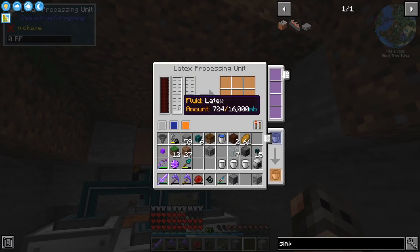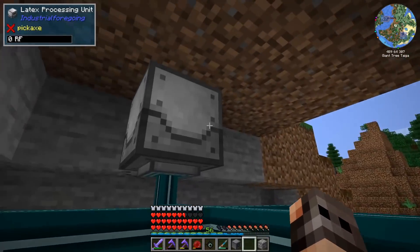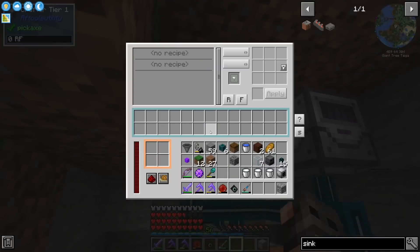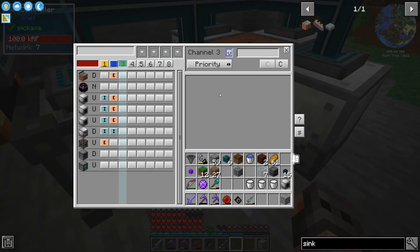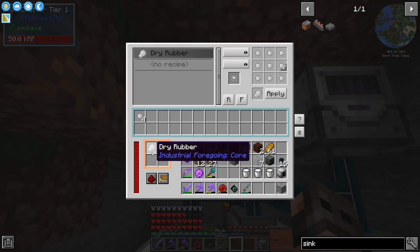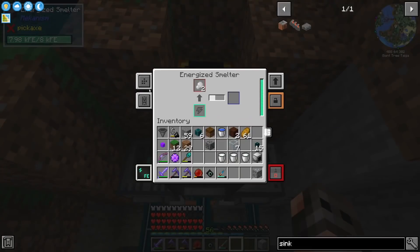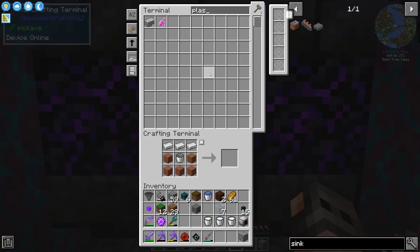I realized this machine also needs water, so I put a sink and we're extracting water and inserting it as well. With power it gives us tiny dry rubber. I brought a crafter from RF Tools, gave it a recipe to craft dry rubber - extracting tiny dry rubber from the latex processing unit, inserting into the crafter to get dry rubber. Then we extract the dry rubber and insert it into a smelter to get plastic. With the ender chest on top set to auto-eject, the plastic goes straight into our system.